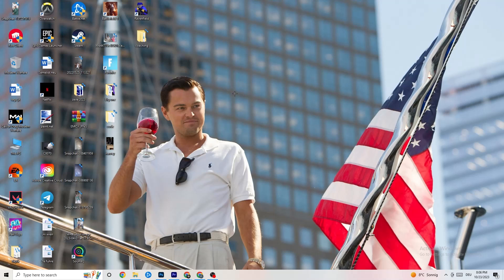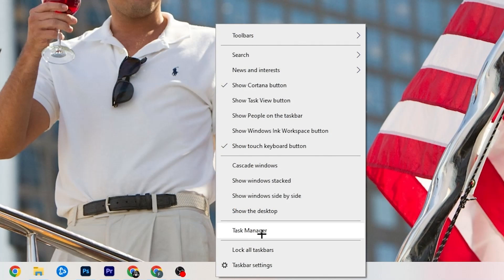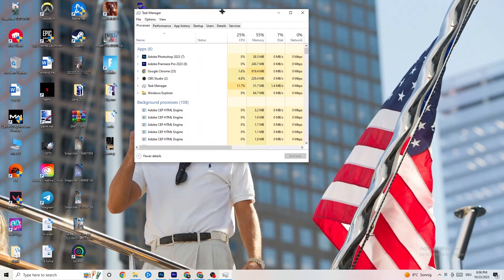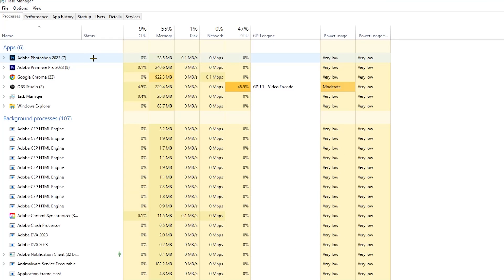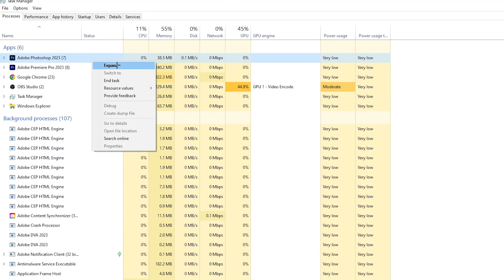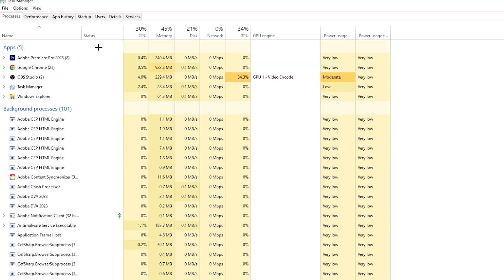The next step is to right-click your taskbar and open Task Manager. Go to the 'Processes' tab where you'll see CPU usage, memory usage, GPU, and network. End every task that is using too much CPU or GPU — you'll see them highlighted in yellow or red. Right-click the process and select 'End Task'. Repeat this for every program consuming too many resources.